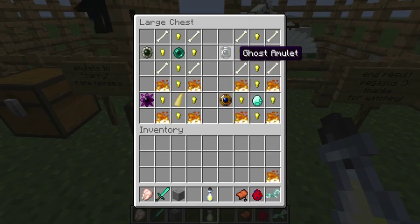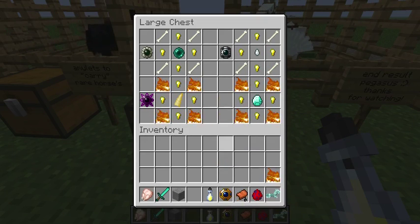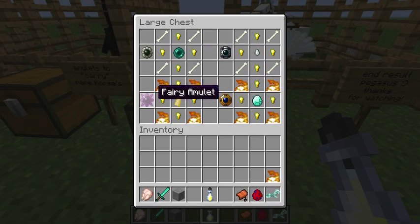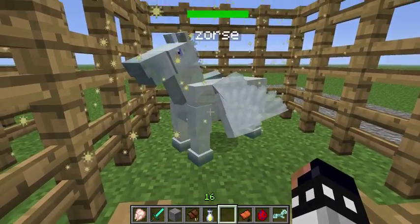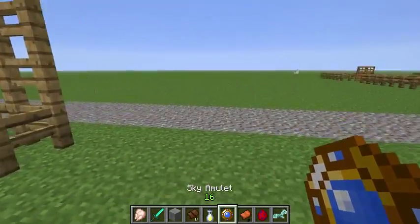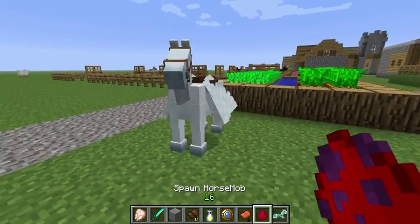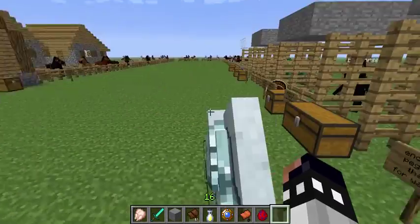The last thing to cover is amulets, which are devices for carrying rare horses. There's a sky amulet for the pegasus, a ghost amulet, a bone amulet for the ghost and bone horses, and a fairy amulet for the fairy horse. To use one, just right click on the horse with the amulet — it gives back the saddle and the horse is stored inside the amulet. Right click again to release the horse; then put the saddle back on. Amulets are a really handy way to travel with your rare horse, though they're hard to craft.